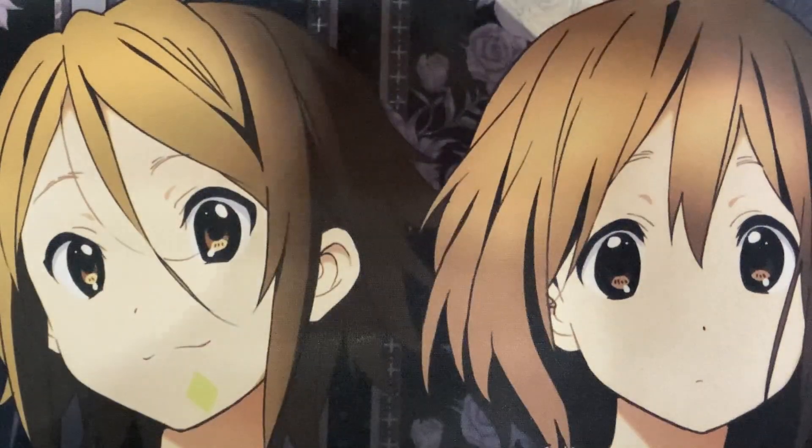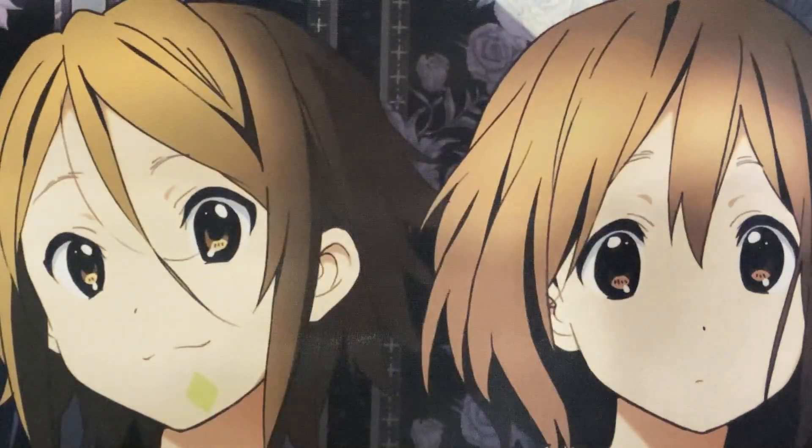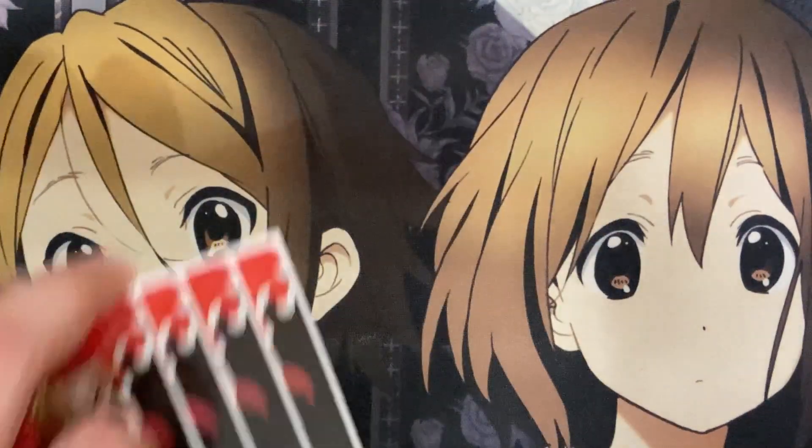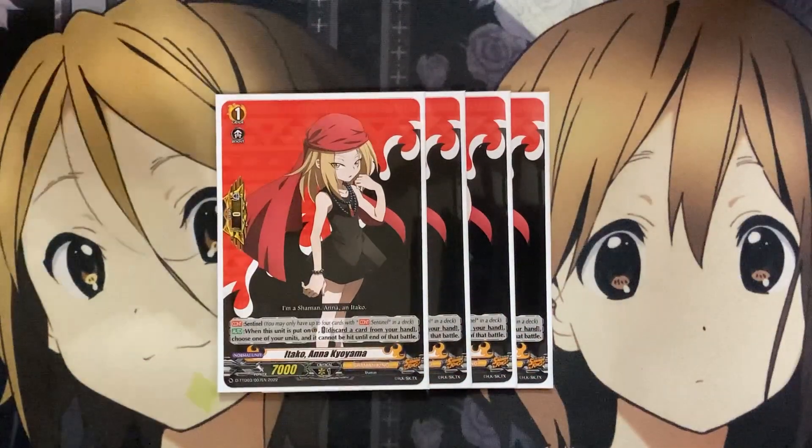I also run three copies of Pet of the Faust Family, Frankensteiny. When this unit is placed on rear, if you have a Vanguard with Faust the 8th in its card name, look at the top two cards of your deck. Choose up to one card each with Faust the 8th or Eliza in their card names, reveal them, put them into your hand, and discard the rest. More search power with this card. It's a three of, just because I did want to focus more on Eliza if I could. The last Grade 1 being four copies of Itako Anakiyama as the Sentinel — you can run the main set Sentinel as well. This is just a more budget option for players.